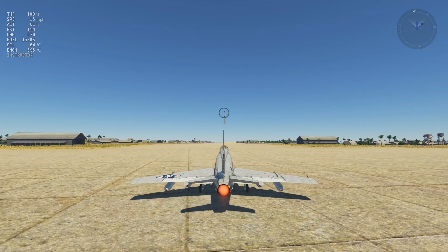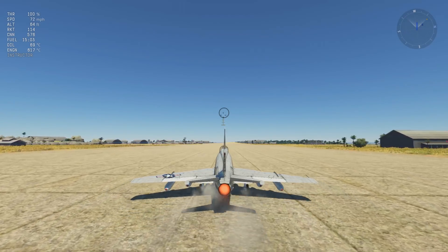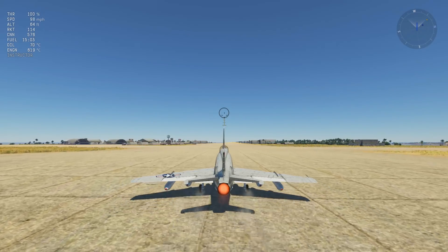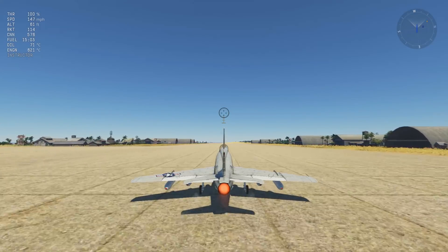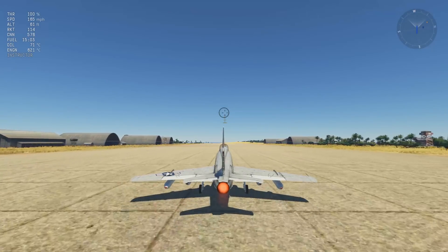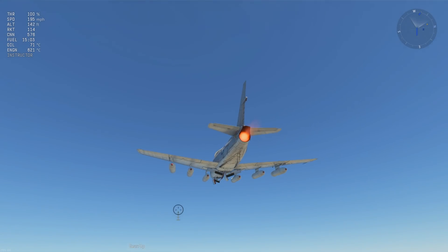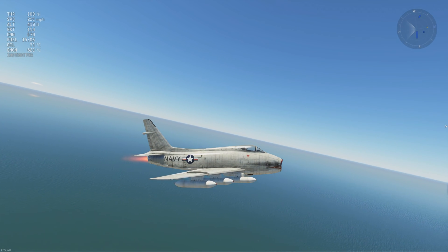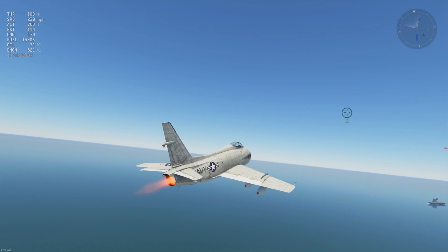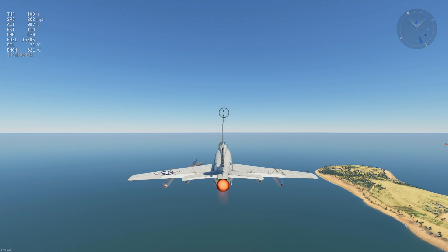Release the brakes — she wants to get airborne. Up we go. It really looks like somebody took a regular aspect ratio picture of an F-86 and squeezed it in from the sides — it almost reminds me of an A-7 or F-8 Corsair, which is funny to me.